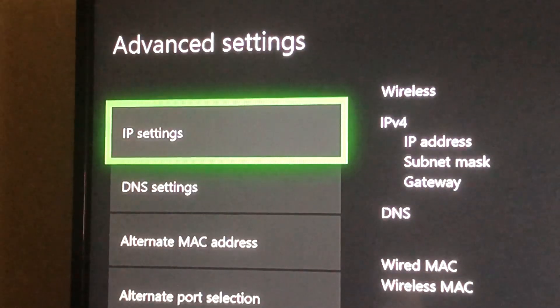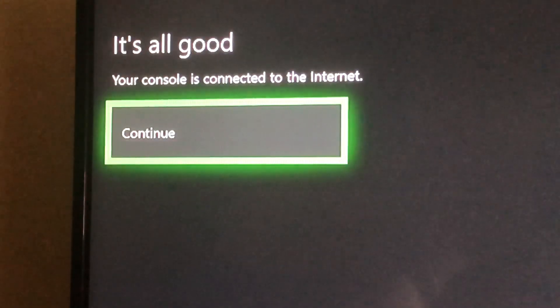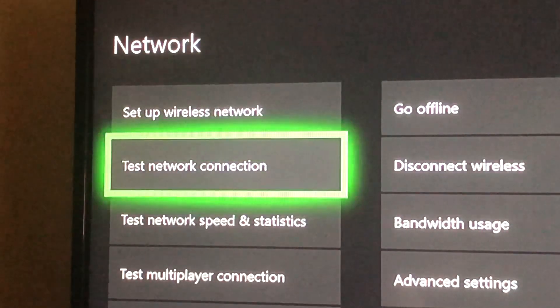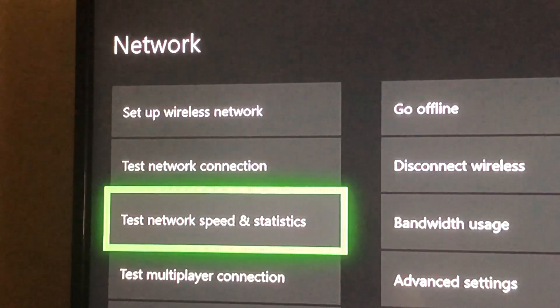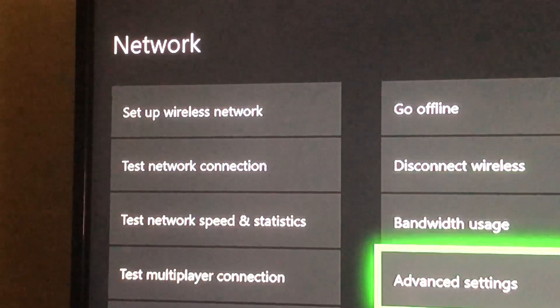Now go back to your Xbox One and try it. Your console is connected — continue. Go back to Test Network Speed and Statistics to see if your download or upload speed increased. If it did, you're good to go and can keep the DNS codes. I'm also going to show you a second DNS code you can use.